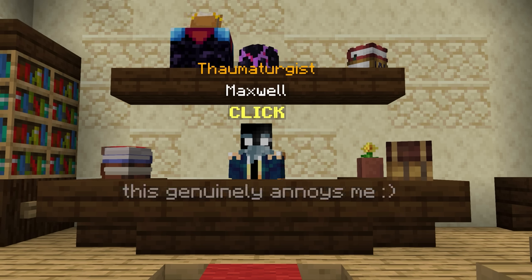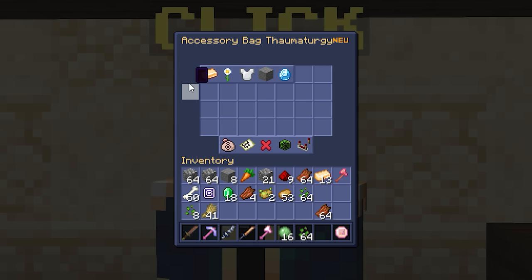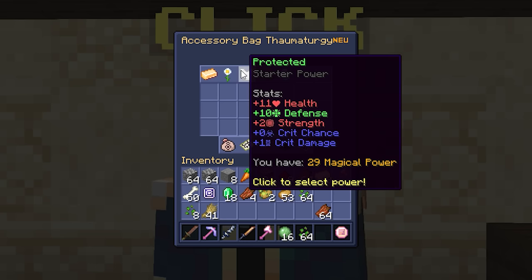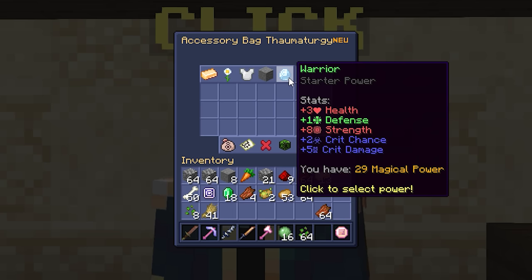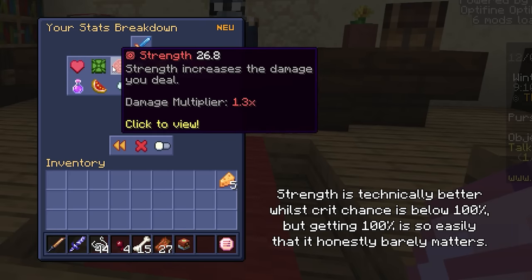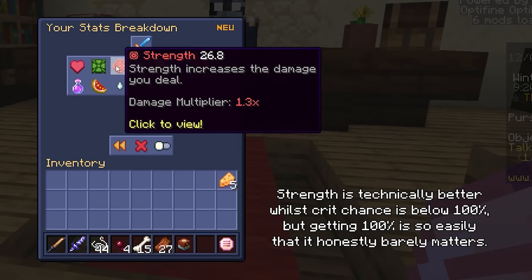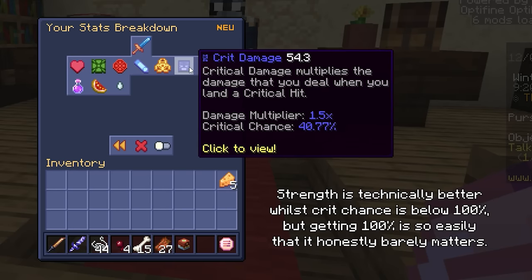Magic power is a feature where collecting unique accessories grants this power, and at a specific building in the hub you can exchange it for stat boosts by talking to Maxwell. I have no idea how any new player is supposed to discover this without watching a video. For now, choose the option that provides the most crit chance, since maximizing damage at this stage means getting crit chance as close to 100% as possible. Strength and crit damage should be kept as close together as possible for min-maxing.